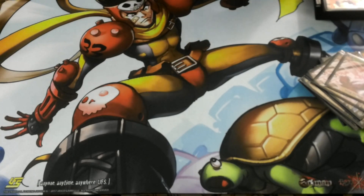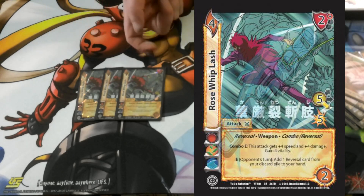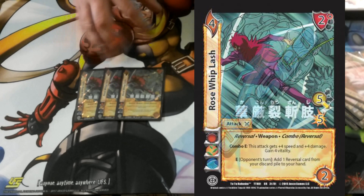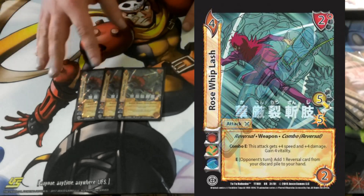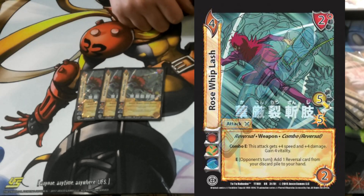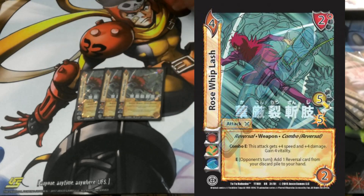Finally, we have 3 Rose Whiplash. This has a really good 2-high block — none of our blocks have 3 modifiers. Combo enhanced, it gets plus 4, plus 4, and you gain 4, no matter what. If it's your opponent's turn, you add a reversal to your hand. The only downside is it checks a 2, but otherwise it's just really good.